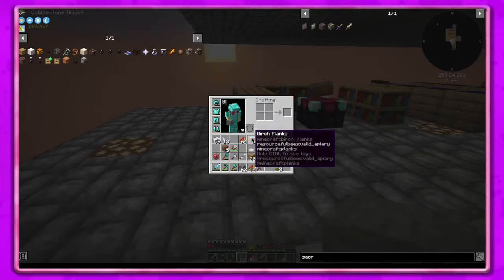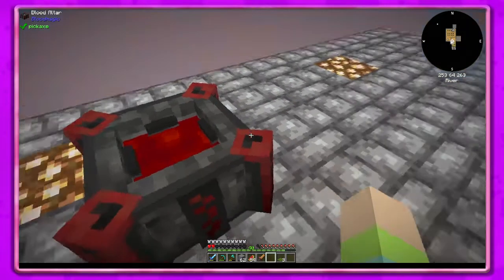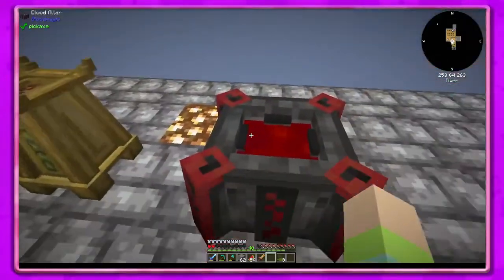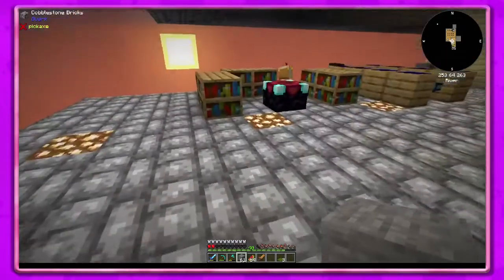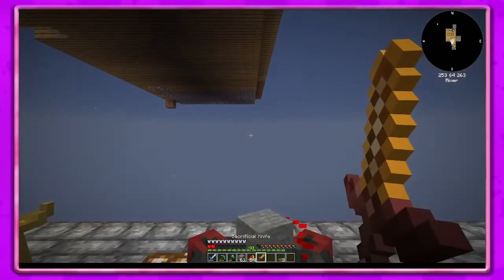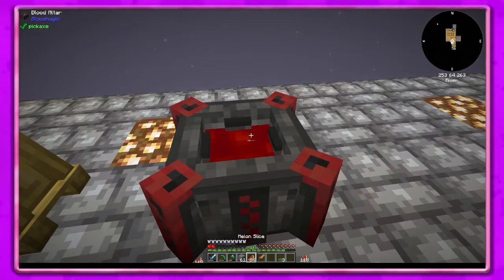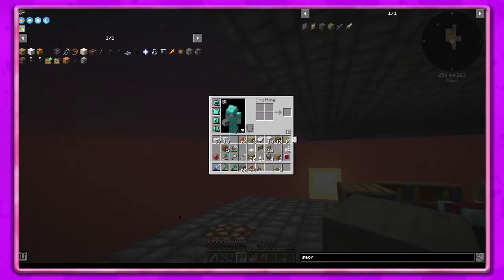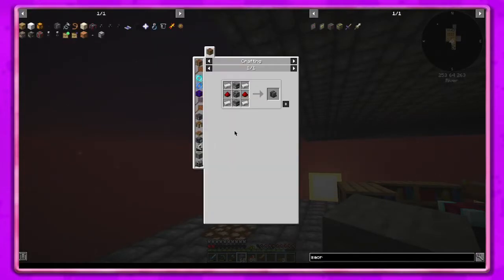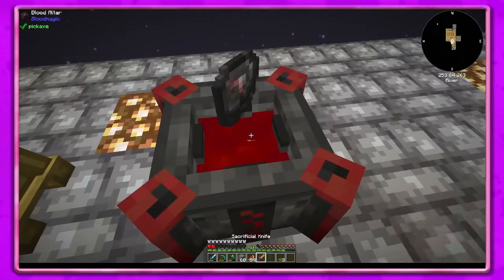Not exactly sure what we need that for but that's the next thing. What we need to do is get eight of these and put them around to make this a tier two, because we need a tier two. I need to check on that — we need a tier two to get the metallurgic infuser, which is what I want to do. For that we need a steel casing between the block of steel and a tier two. So that's what I'd like to work towards.